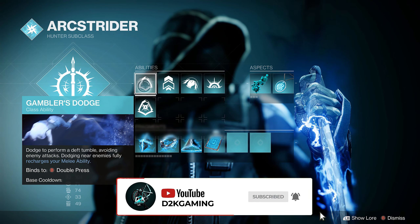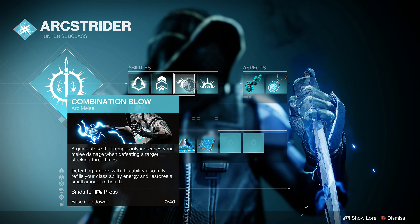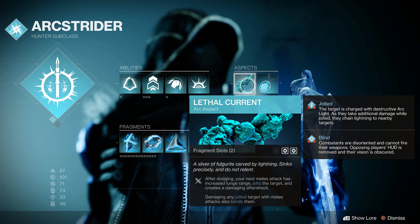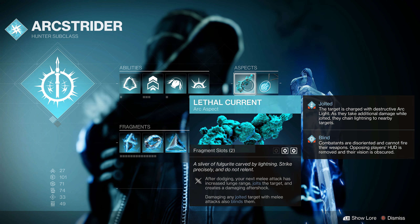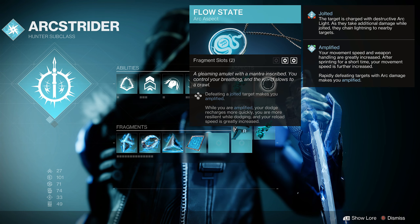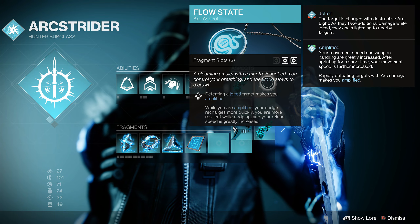We've got Arc Strider with Gambler's Dodge, because whenever you dodge near somebody you're going to get your melee back — that's big. Jump doesn't really matter, I go triple jump. Combination Blow is really the only one you could pick. Grenades don't really matter — Storm Pulse, whatever's good for you. You definitely want Lethal Current: after dodging, your next melee attack has increased lunge range, jolts targets, and creates a damaging aftershock. Jolted targets hit with melee attacks are also blinded. You need Lethal Current, and also Flow State — defeating a jolted target makes you amplified, your dodge recharges quickly, you're more resilient while dodging, and reload speed is greatly increased.